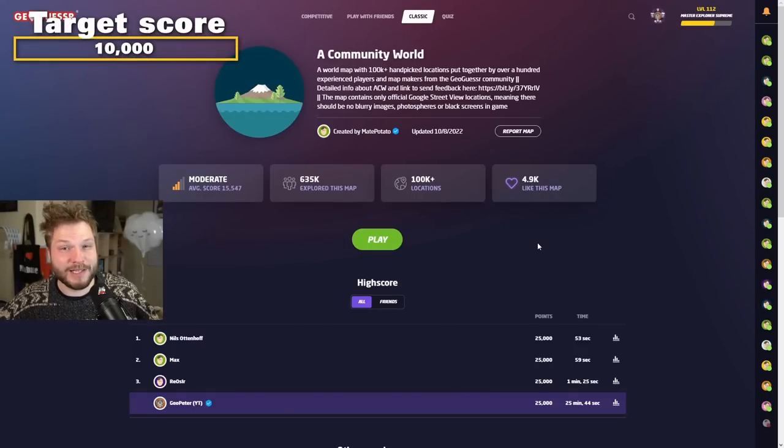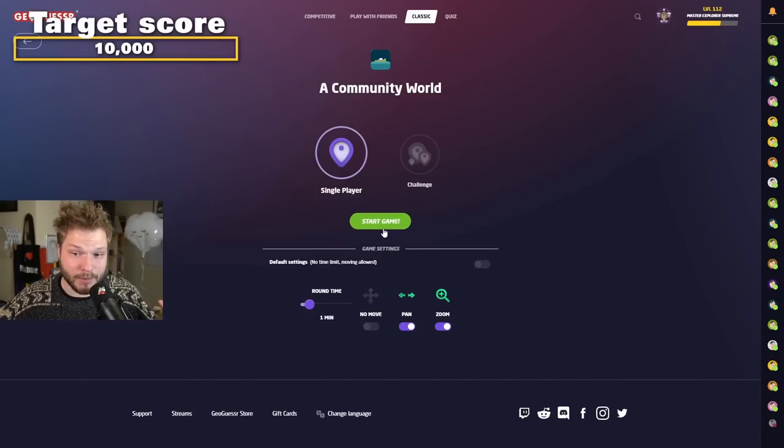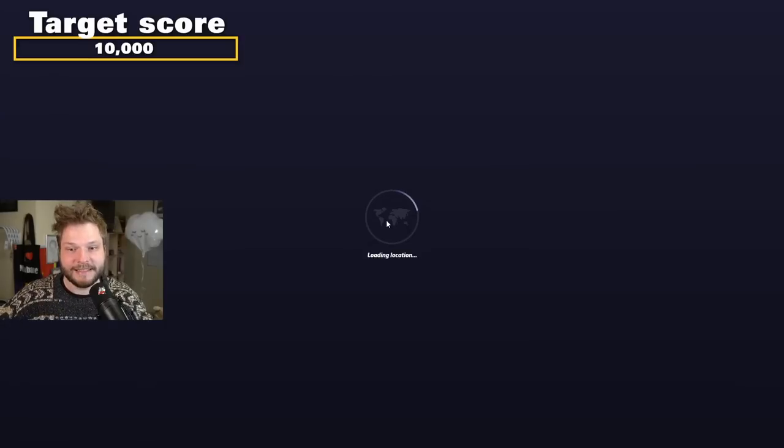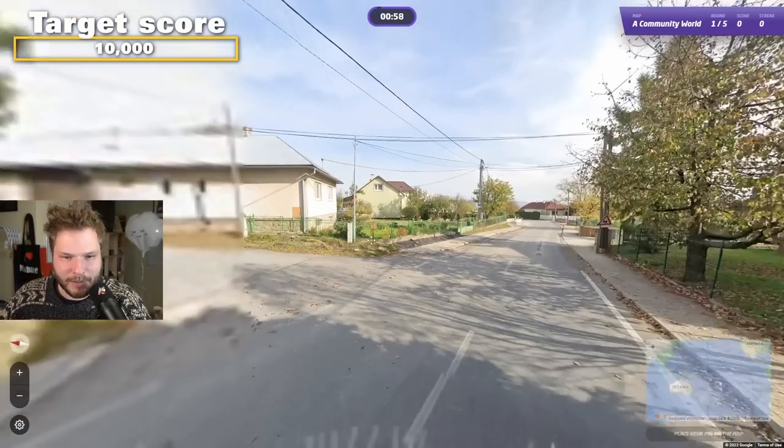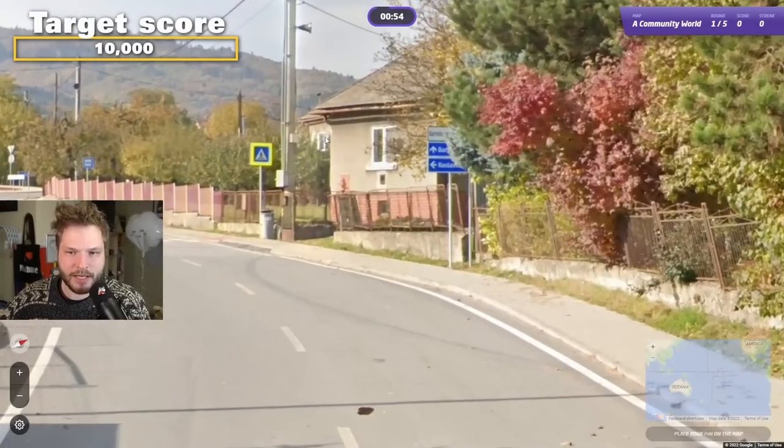Let's begin with a target score of 10,000 — it shouldn't be too difficult to reach, but I think it's a decent starting point. Let's have one minute per round to keep things moving. As long as I reach 10,000, I am fine.